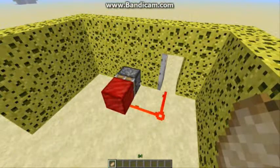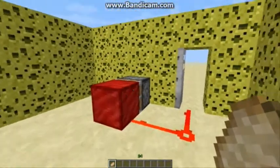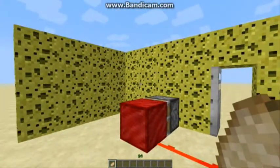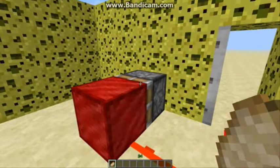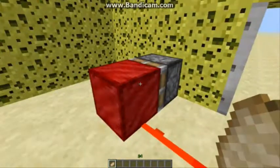But how did that work? What I'm about to explain to you is the world's simplest BUD switch — the simplest BUD switch you could ever use. What you need for it is two pistons, two power blocks, and some redstone. I know it looks like you only need one, but you'll see.